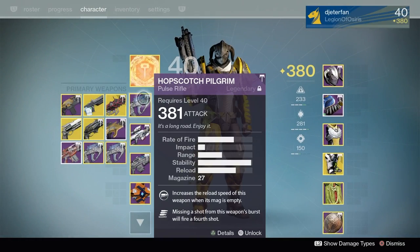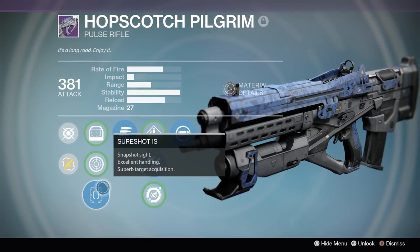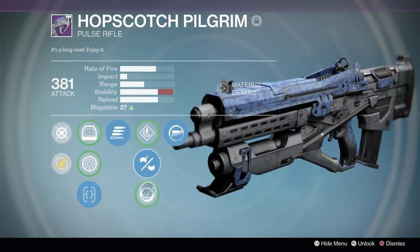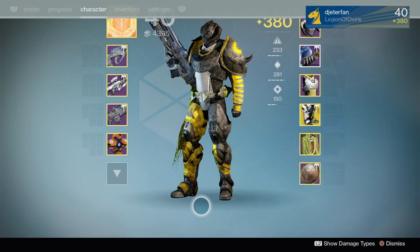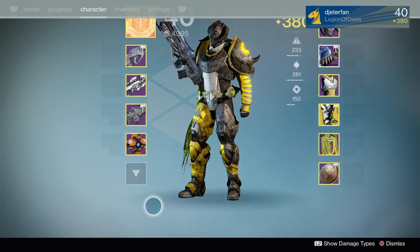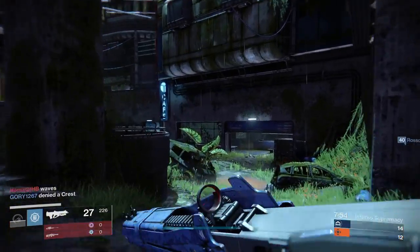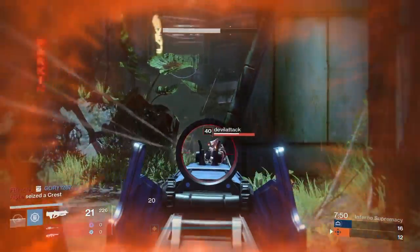I usually hate those types of pulse rifles, and at first I kind of hated the Hopscotch Pilgrim as well. But after using it for a few hours I finally managed to get a new roll — the one with Spray and Play and Secret Round. This ended up being the one I liked the most, performed better for me, and I got a lot more kills. This is the roll I mainly prefer now and I'll most likely be scrapping my other two.